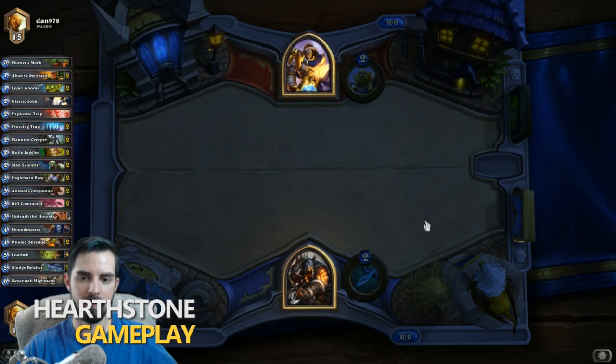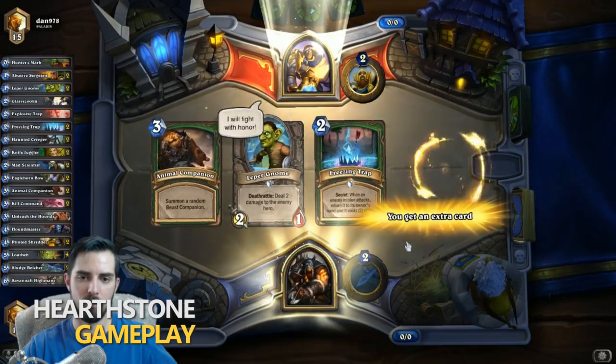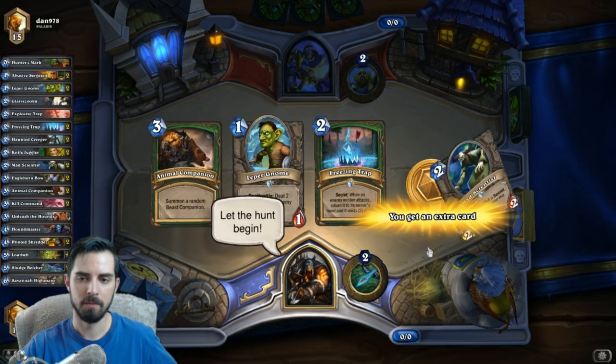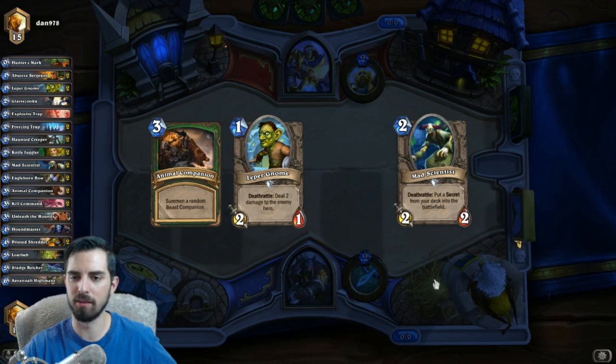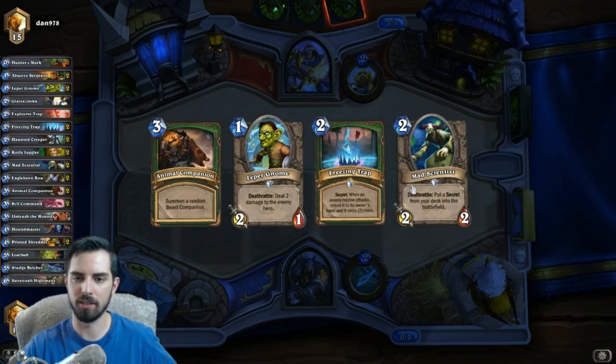Alright, Paladin here. Uther bro, get rid of the trap, hold on to the companion - we've got a 1-2-3 hand and there's a trap.